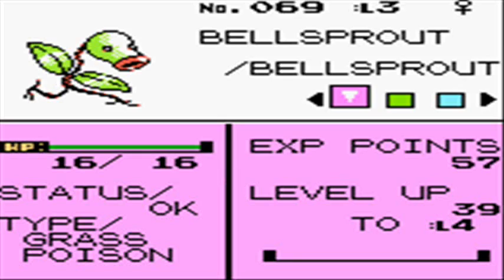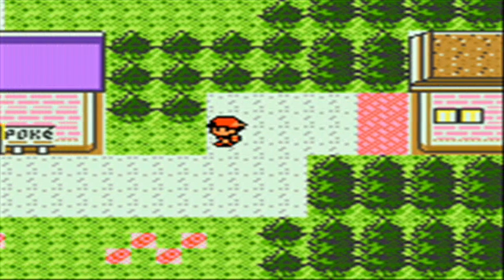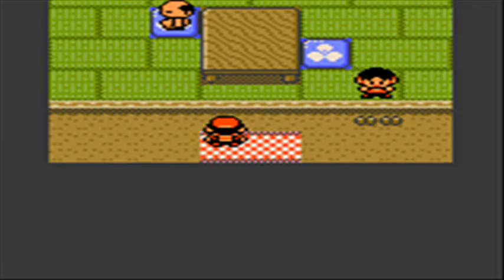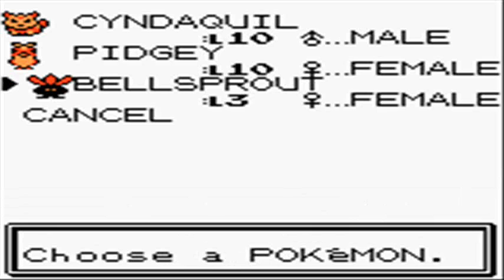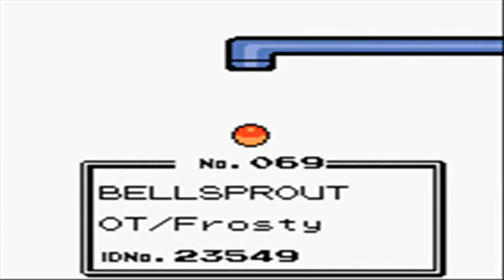As you can see off-camera, I went and caught myself a little Bellsprout. He is not going to be used on the team. Instead, I'm going to be showcasing a trade that you can make in this game early on. You come over to this house to talk to this kid, and he trades an Onix for one of your Bellsprouts. I just figured I'd showcase it to show kind of the flaws as far as some trading can go.